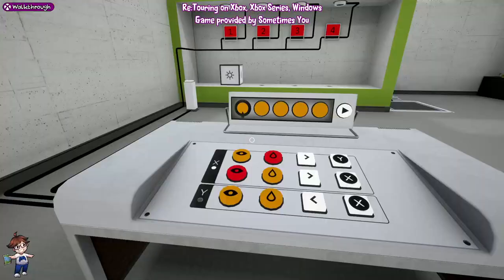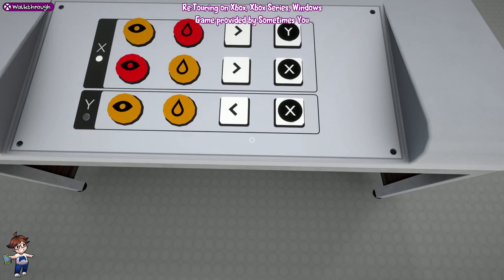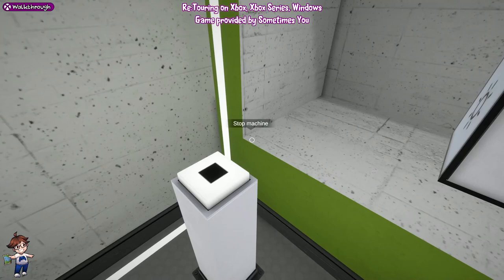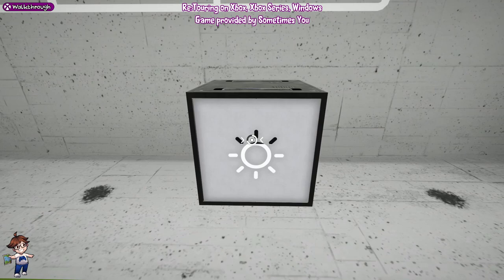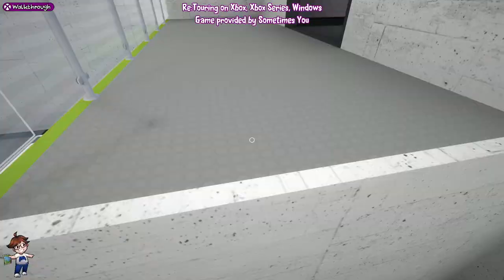For this segment, from the top, you want: orange, red, right, Y; red, orange, right, X; orange, orange, left, X. Before we press the start button, you're going to want to hold this box as the lasers come down to charge it up on all four ports. We're going to put it in there, quickly leg it onto the platform, drop it onto the thing, and once we've done that the door will open. Then we're going to go through level 22.